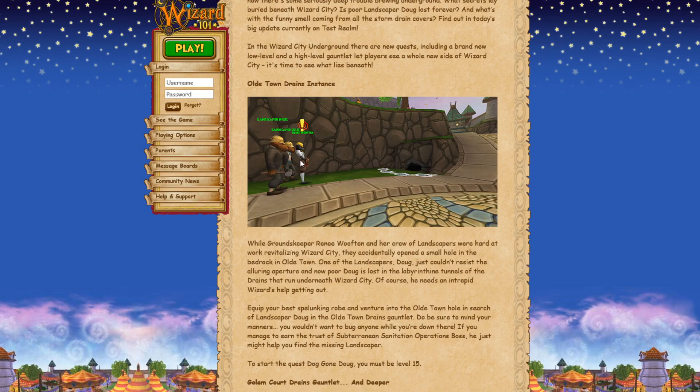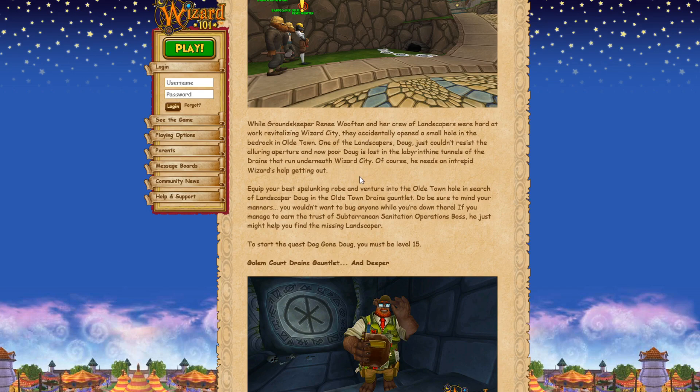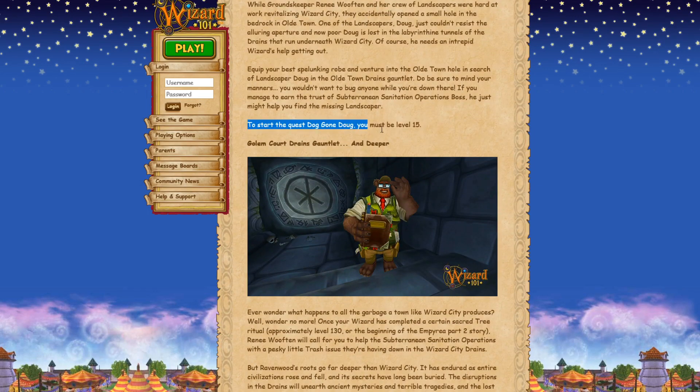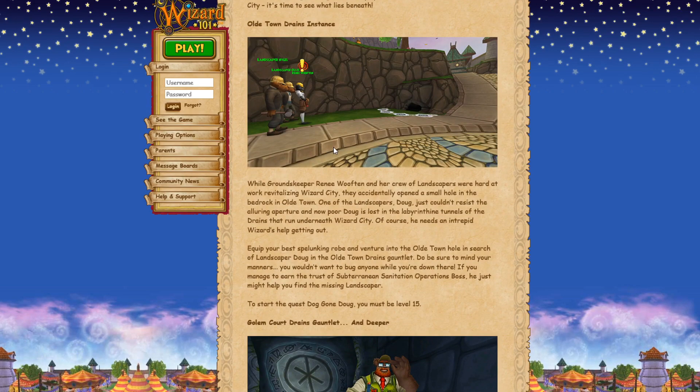Here is the actual new instance. They've moved all the landscape people and added a sigil right there in front of the old town hole that's been there for over a year. Doug went in on his own and we have to go rescue him - that's what this instance is going to be about. This one is lower level, only level 15, so this will be the easier one to complete. It's for anyone in or who has completed Wizard City, and you can get some XP from this quest to save Doug.